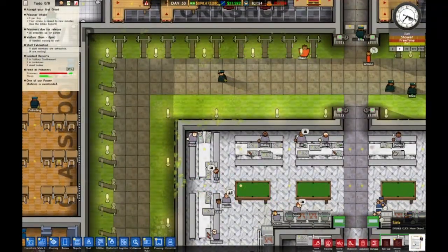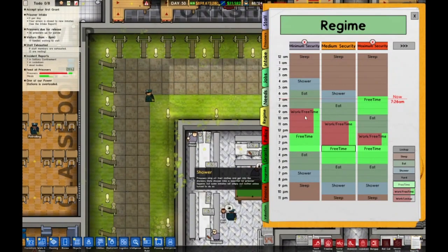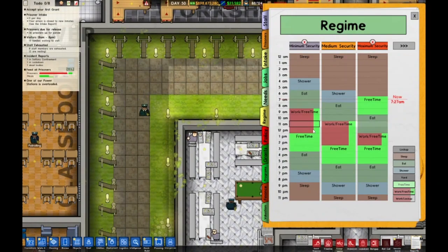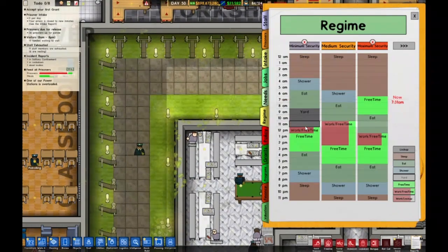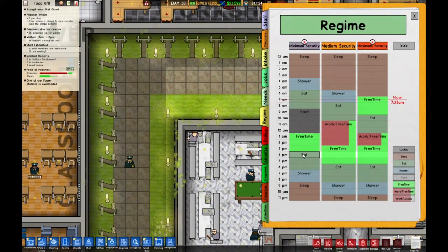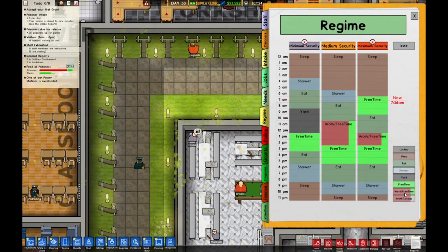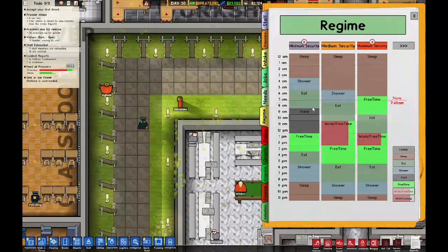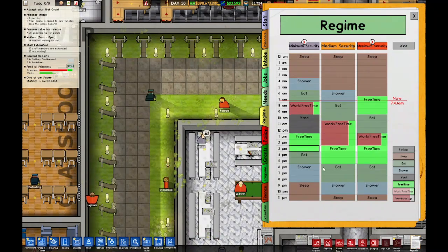I'm going to modify everyone's schedule. I took over, so we're going to modify this. These guys should have more freedom than the rest. Let's turn this into yard time. This becomes yard time. Let's give them a little more shower time and replace this with work and free time right here. They have free time right here.